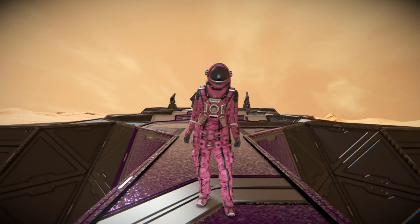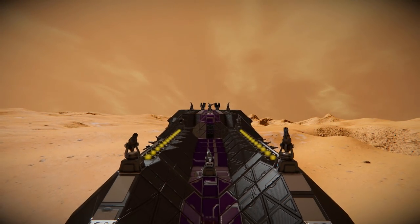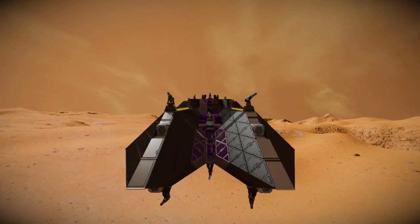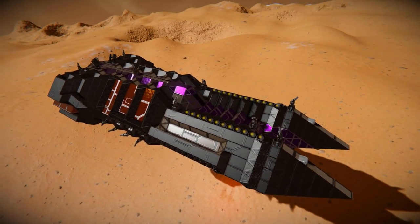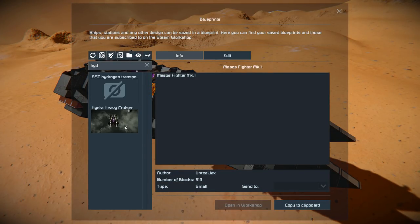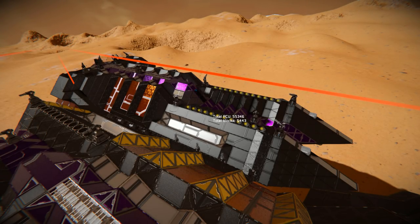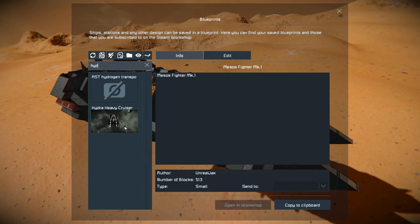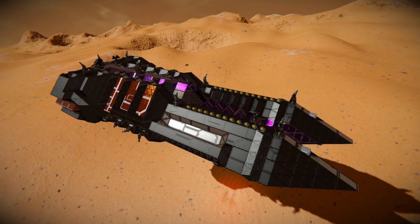So for today, we're looking at a fairly large ship called the Hydra Heavy Cruiser. I totally did not choose this because it has the hideous purple glamour skin going straight through the middle. This ship weighs in at 5,443 large blocks. It does use some DLC blocks from the decorative block DLC pack, such as the tables, the beds, the sofas and all that. But if you don't have the DLC pack, I can't see any reason why this ship still couldn't be used — you'll just have a lot of empty gaps inside.